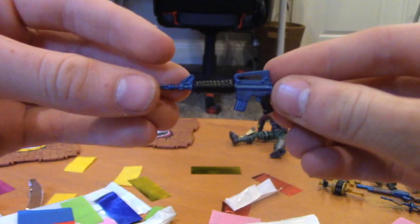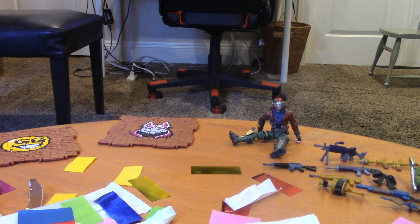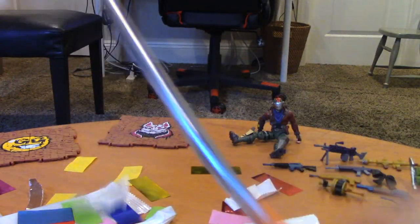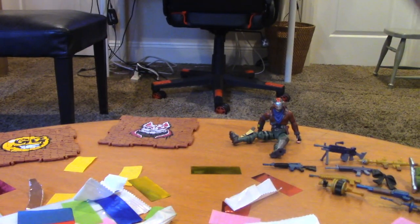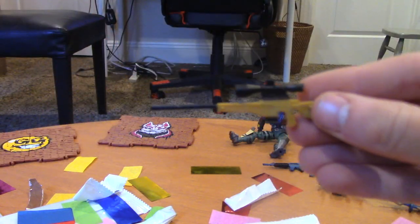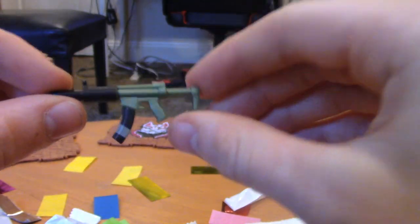Then we have the AR — looks super awesome, just an assault rifle. We have the Rex back bling — looks super cool, it's scaly. We almost cut off the bolt action tip. So this is the bolt action sniper rifle. It's gold, looks super cool. And then we'll have another SMG in here — the suppressed SMG.